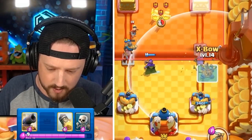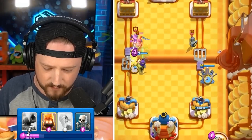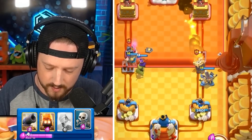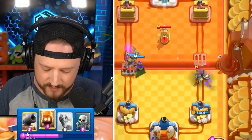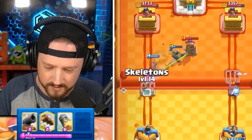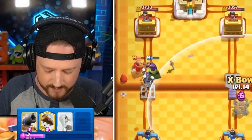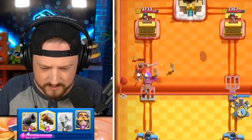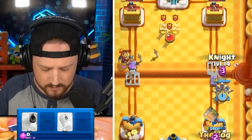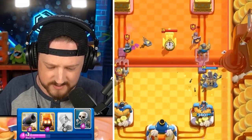Definitely going to go in with an X-Bow right lane — that forces out a Rocket on his end. Then we have the Archer Queen going in. Knight here left lane for the Archer Queen. There is the Rocket. Should be able to get in and destroy with this Knight-Archer Queen combo left side. Already back to one more X-Bow right side, and I don't think he's back to a Rocket quite yet. We can slowly but surely out-cycle his Rocket rotation.